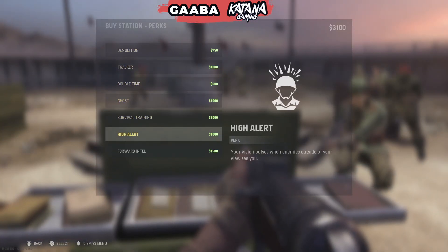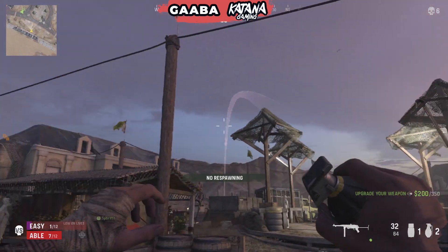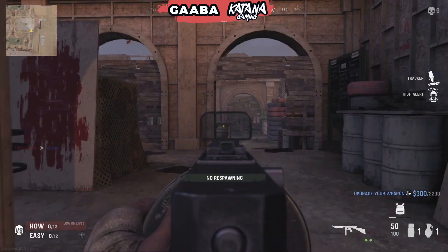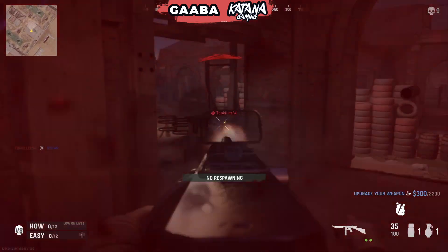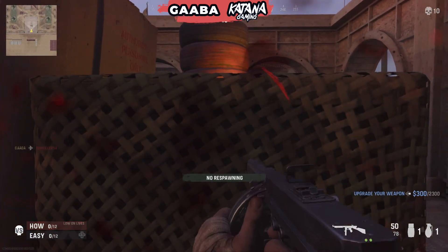In third place we're going to put High Alert — your vision pulses when enemies outside of your vision can see you. Although I'm a big fan of this perk and it allows me to be more aggressive, I actually think the other two perks are a bit better. With High Alert you can see what happens on the side of the screen when someone's looking at you and you don't quite see them — it gives you the heads up to keep moving and maybe look over your shoulder because they're probably chasing you down.